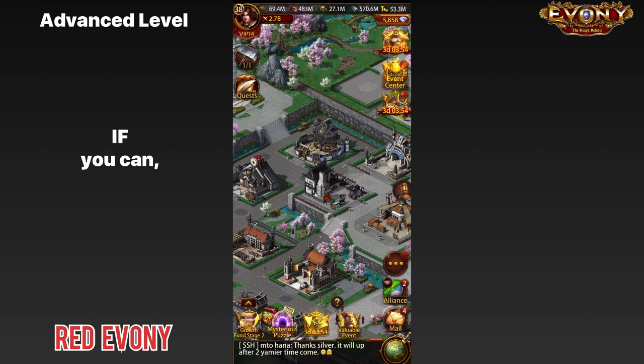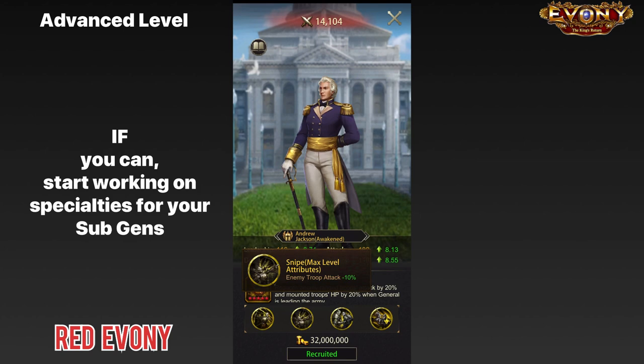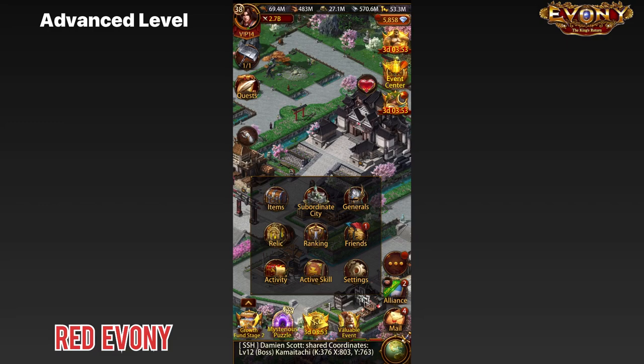If you have the ability to, this is a stage where you'd want to start working on some of the specialties on your sub-generals. Generals like Andrew Jackson, for their second specialty, have Snipe, which gives troop attack debuff for all troop types at 10%. At this stage, with any spare rune stones and spare gems, you'll want to start pumping this up bit by bit. Do it for some of your sub-generals that have relevant debuffs — I've been doing mine gradually for a while.